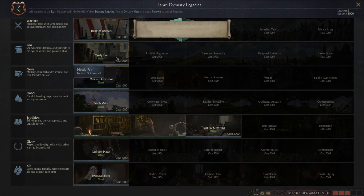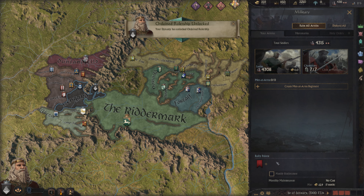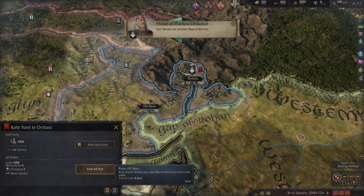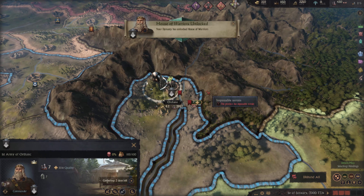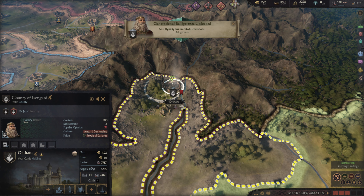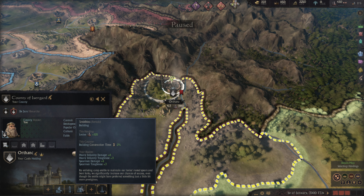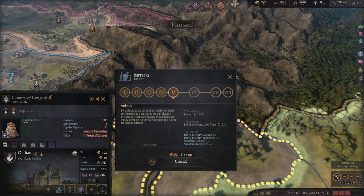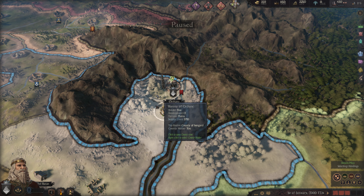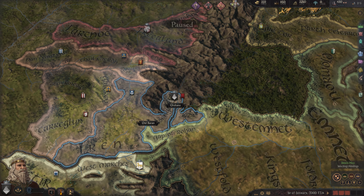He's got like 600 troops. As you can see, there's Isengard — you've got the tower. They've obviously got the special building: the tower gives levy size plus 10%, fort level increases, you get a garrison of 1500 and 475 levies. Good bonuses. They've obviously got the smithy at this level — I'm guessing that's where they made all the orcs and stuff, if you've watched the films and read the books. Pretty cool.